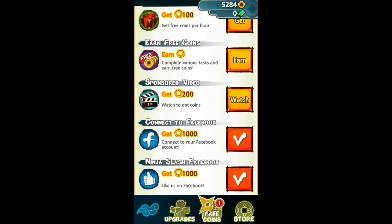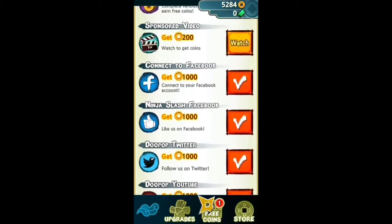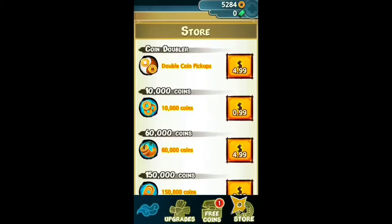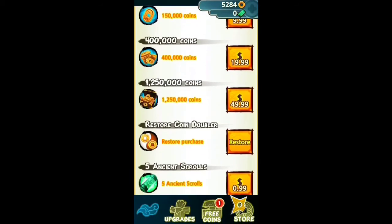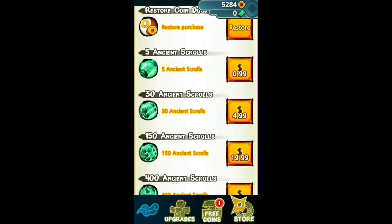And you got free where you can do several different things — Twitter, Facebook, and everything and earn coins. Then you got the store, which allows you to buy stuff with real money and coins, and the revivals and everything like that.